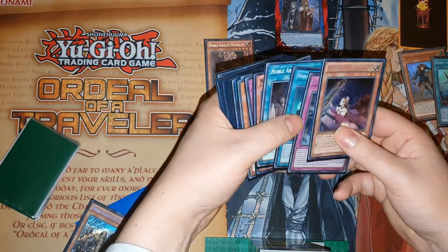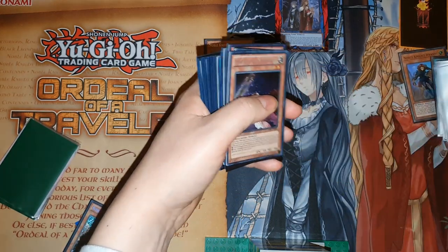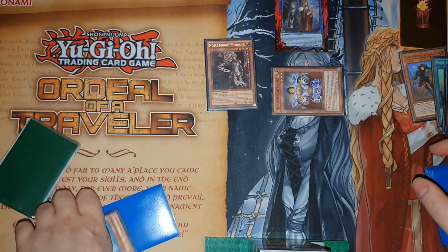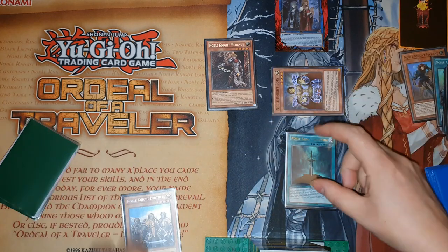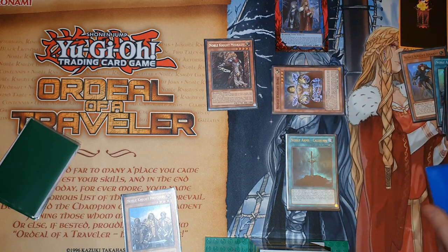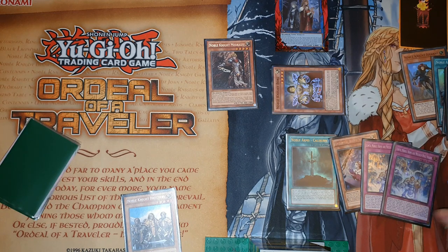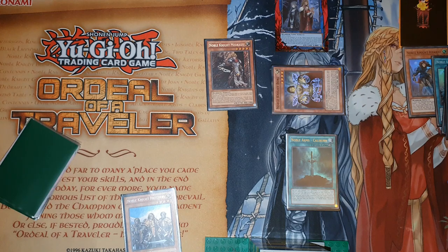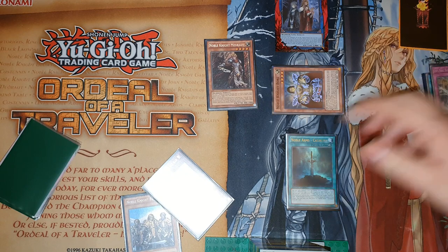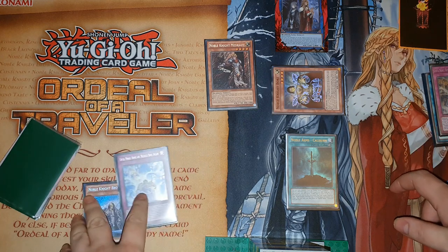Then we're going to use the effect of Isolde, sending four equip spells — always make sure you've got your holy trinity, then go for random ones. We're going to send those four to summon out Noble Knight Bars from deck. Then from hand we're going to use the Caliburn — that was our second equip spell — equip it to Bars: it becomes level five and gains its effect. Its effect reveals three cards; your opponent chooses one randomly, the other two go to grave. You end up plus one card, but you can still do the same combo without it.